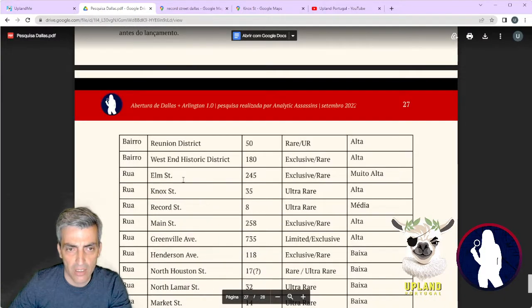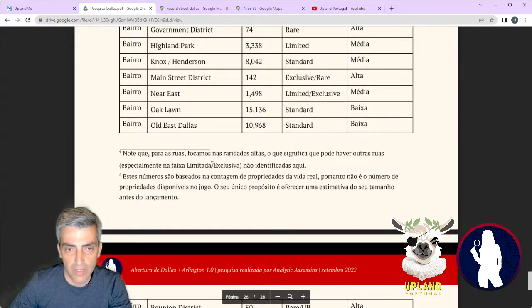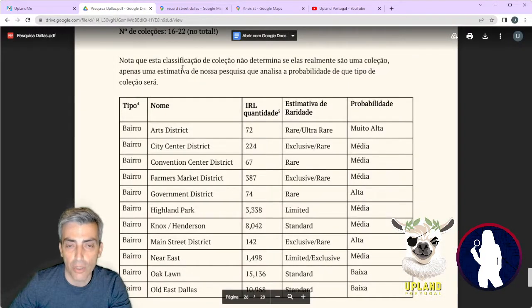Reunion District has a rare or even ultra-rare score, and the West End as well. So this is really one of the probably easiest city releases where you're going to have the train and all the good ones around you. Also, don't forget that this time we're going to have those 10 seconds between properties, which will give a chance to other players to buy — so be prepared, you're probably going to have more chances to get a really good property.